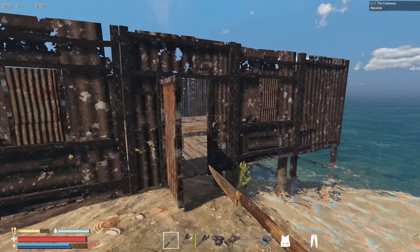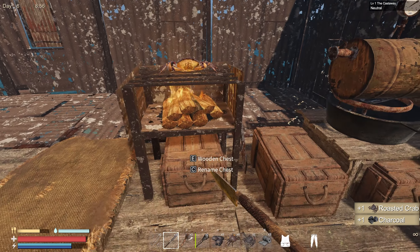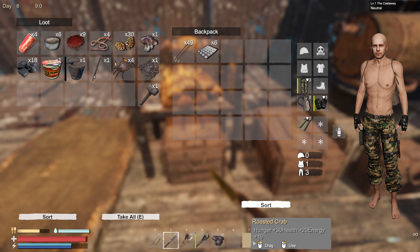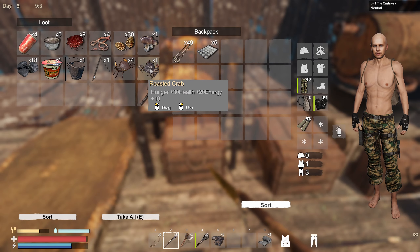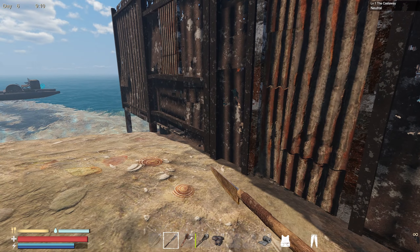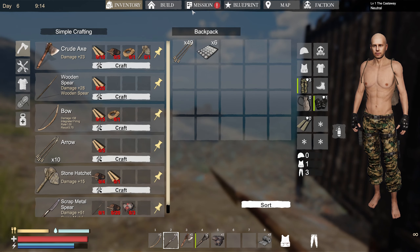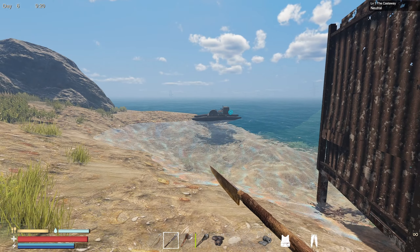I've got crabs out here to start the day, that's good. Chuck it on to cook. I'll eat that. So I think today for starters, basically what I want to do is under our survival guide we still have this last one: Discover Location Machine Factory. Now, I'm not sure where that is.